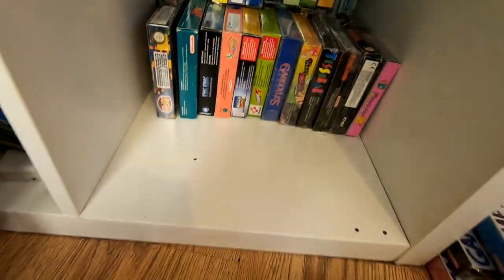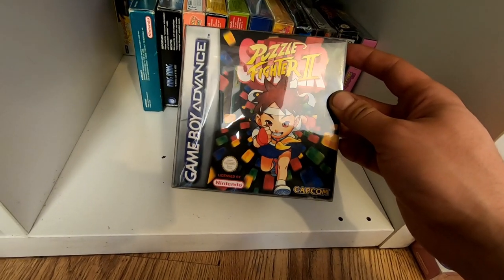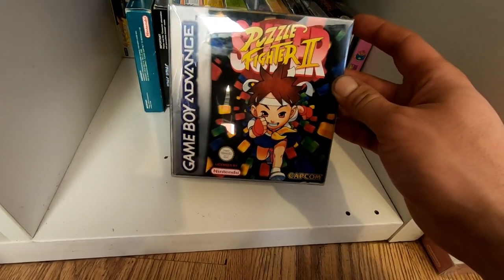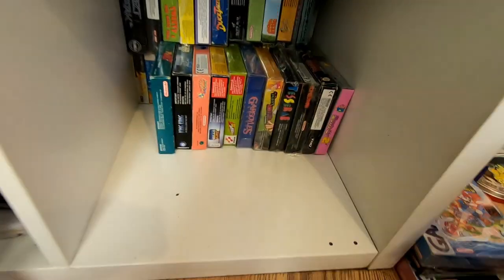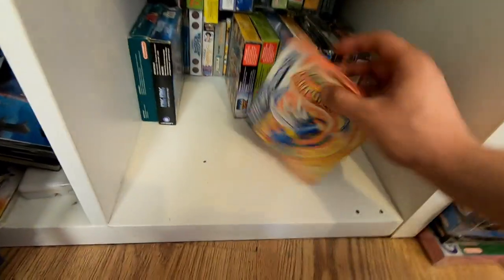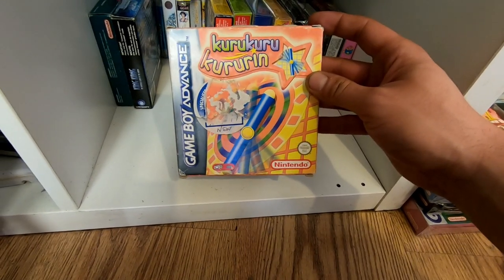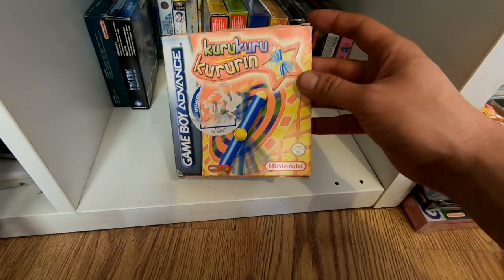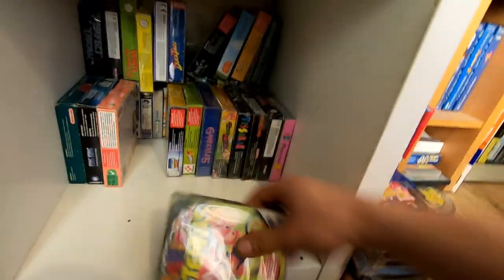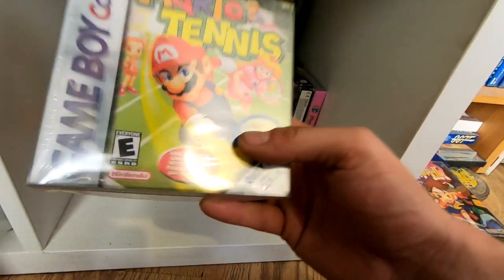Super Puzzle Fighter 2 — got this off Tom from Pizarro's Pieces for only a tenner, which is well below retail. Thanks Tom! Kirby's Dream Land — Cuadrado Cuadrado — this was only three pounds thirty-three from the London Gaming Market — three games for a tenner. And I got Mario Tennis on the Game Boy Color, which is actually part-sealed — you can still see the seams around the side. My brother gave me this — it's the American version with the ESRB label.